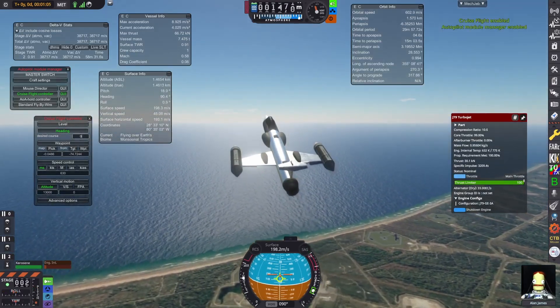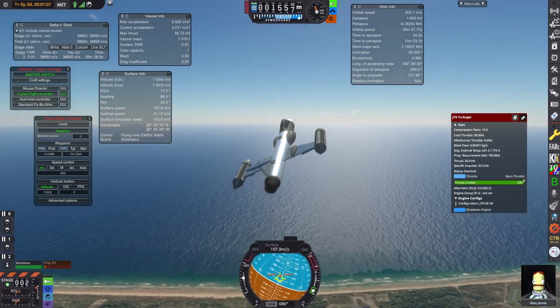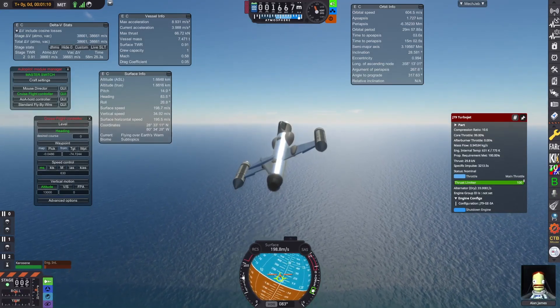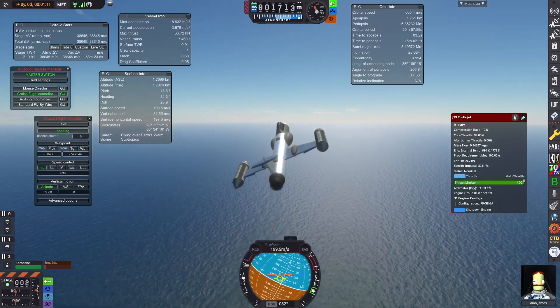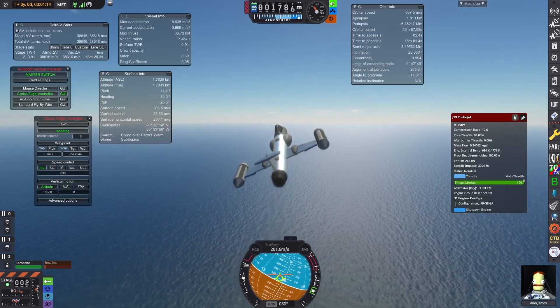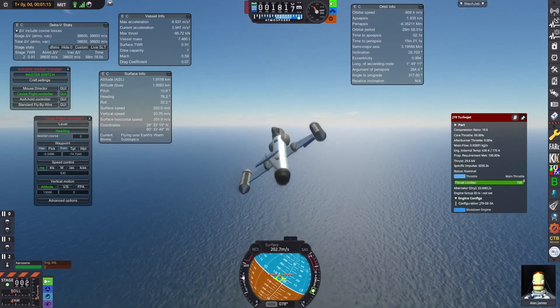We will be going exactly north. Why? Because then we will end up over land instead of over ocean. I added parachutes so that we could potentially also splash down in the ocean, but I just enjoy a proper land landing more. We will end up over land.